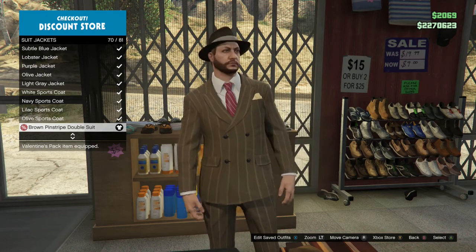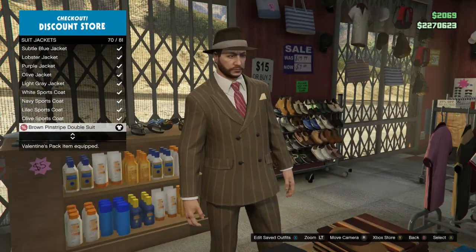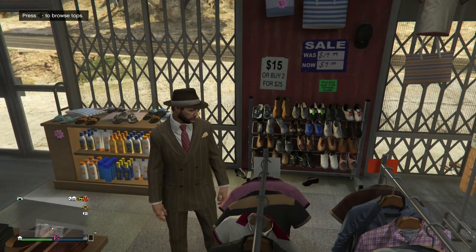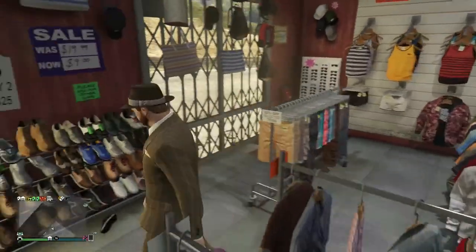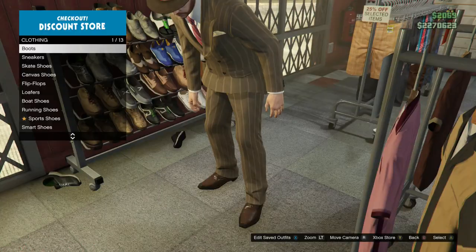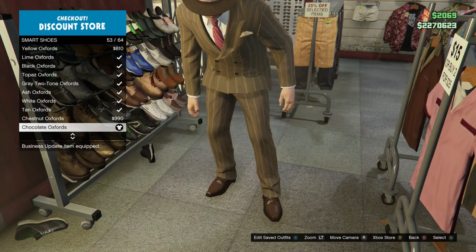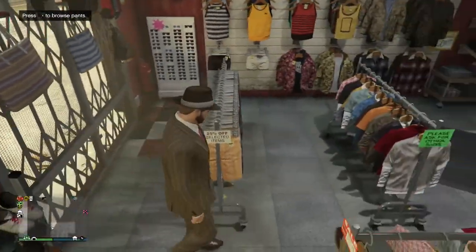For suit jackets, it's on sale right now because of Valentine's Day — the brown pinstripe double suit. You can't wear a vest with this, which sucks, but it's the best we can do with what we have. For shoes, go to smart shoes and get the chocolate oxfords — or just oxfords, whichever you prefer.